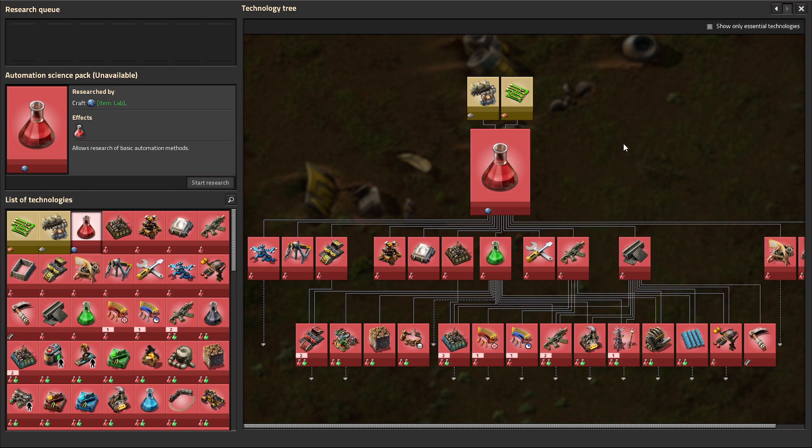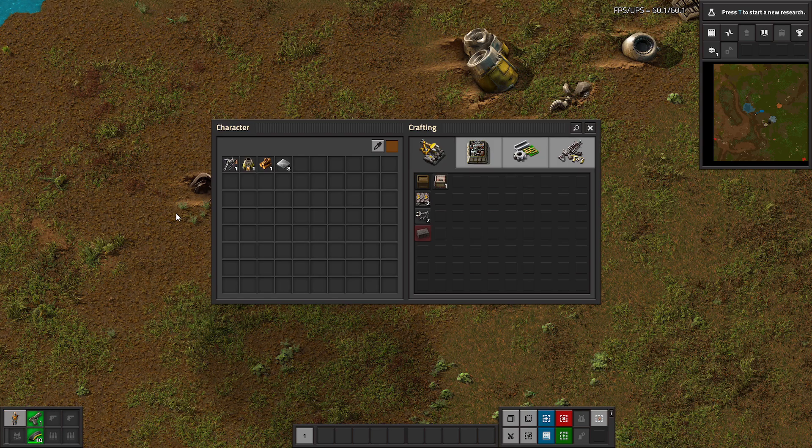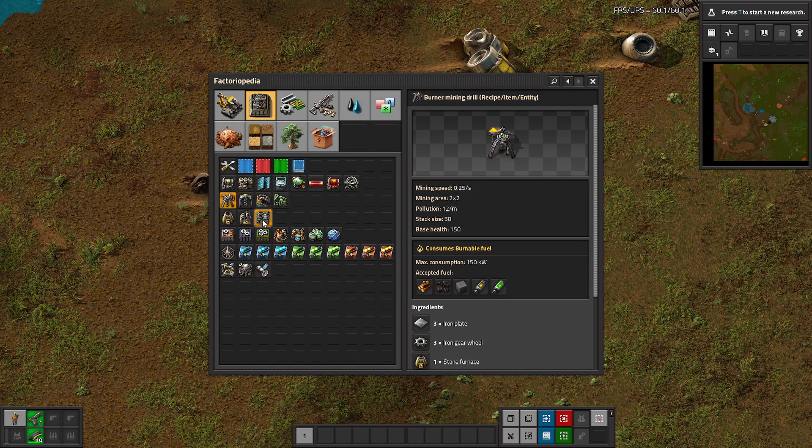Before we can consider any other research, we need 10 copper plates for Electronics, 50 iron plates for Steam Power, and a lab for the automation science pack. To check out what we have to work with, access the character screen with the E key or by clicking on the portrait in the personal equipment area in the lower left. We have a burner mining drill, stone furnace, wood, and some iron plates. Alt clicking on any item opens a new feature in version 2.0 — the Factoriopedia.